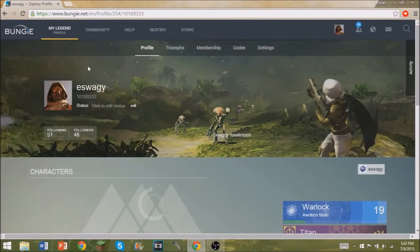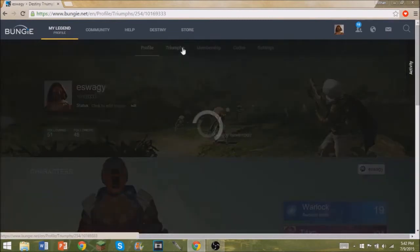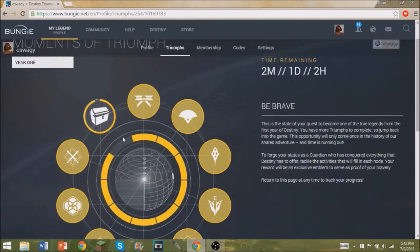Once your profile loads it'll take you to the screen where you see all three of your characters. What you want to do is click on Triumphs, and now you can see all the challenges you need to complete in order to unlock the year one emblem.